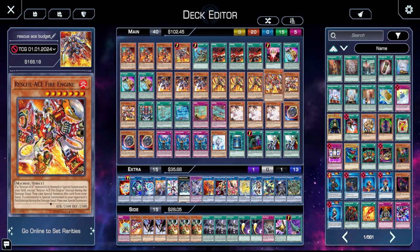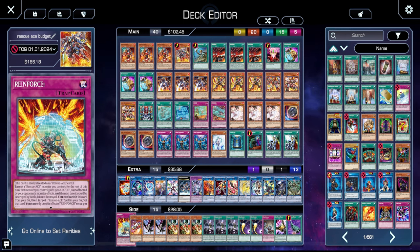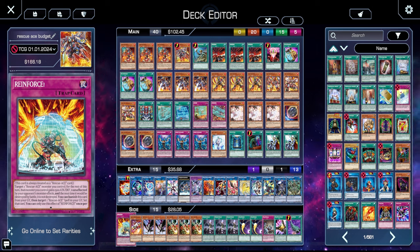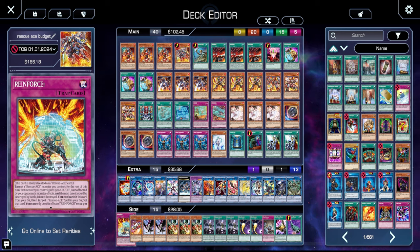It wasn't even in my side deck. I never said to myself 'man, I really wish I was playing Fire Engine right now.' So I think taking out Fire Engine for Fire Attacker might be the play. Reinforce is good for helping you play around board wipes — Evenly, Lightning Storm, Harpie's Feather Duster — it gives you one extra card that will help rebuild your board.